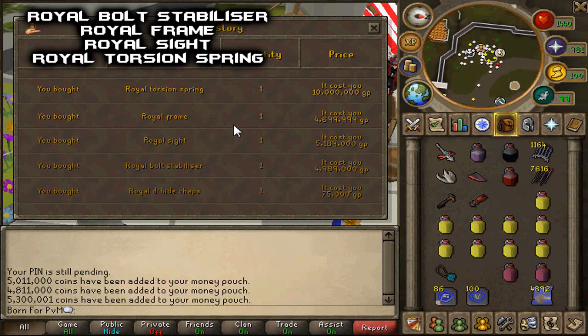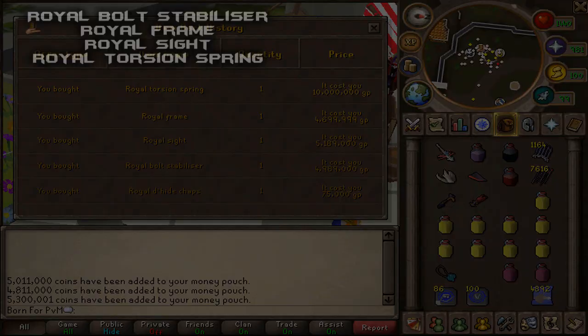That's what they're currently buying for — I just bought them. You could probably get them cheaper if you left offers in overnight. So about 5 mil each, I would say.